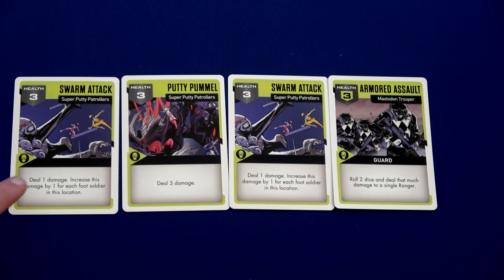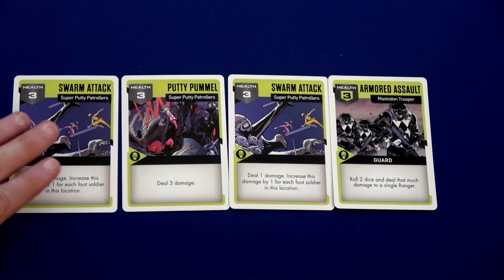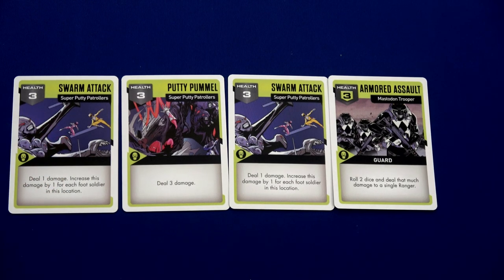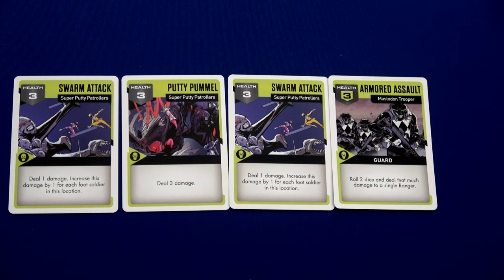All of the text here — when the enemies activate, we'll start with this card and it will do whatever the words say. But if we defeat this card before it activates, nothing will happen during enemy activation. So we have an incentive to try and take out the earlier cards first so they don't activate.